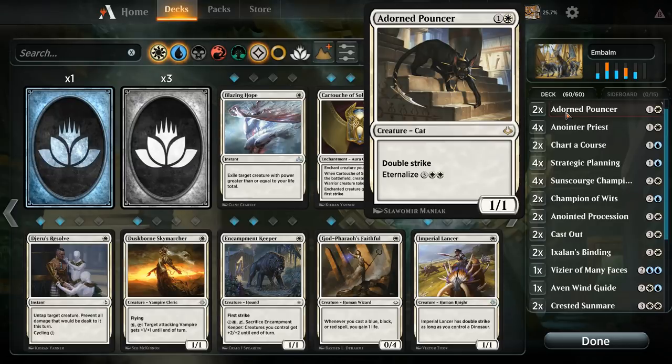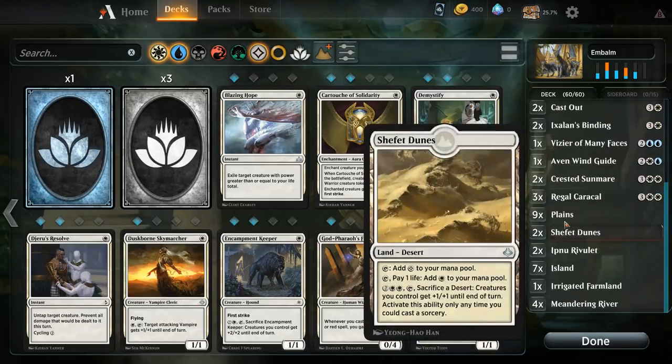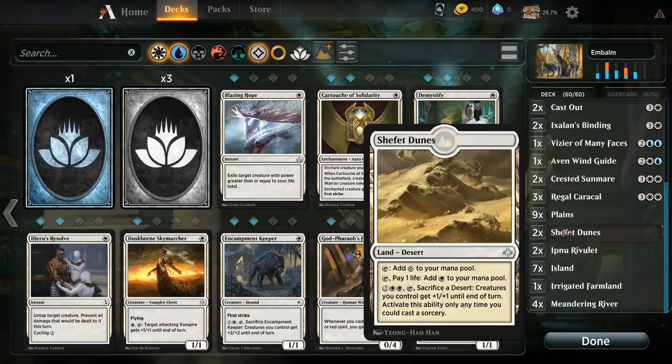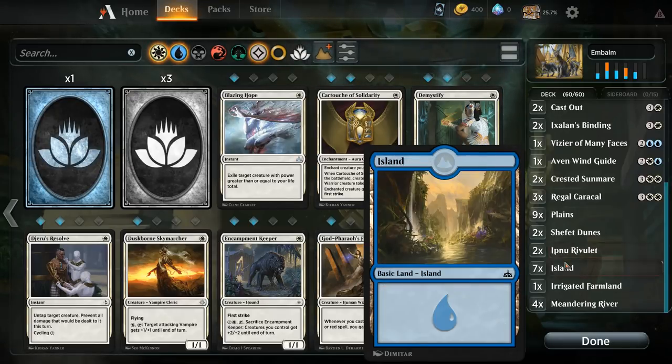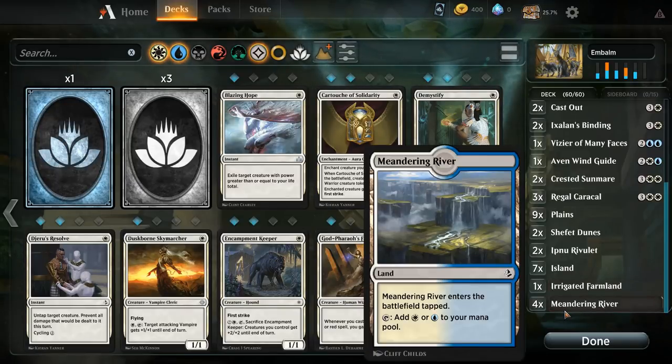Very good deck against the mono-red decks, as long as they don't have Rampaging Ferocidon — you should be able to win most of the time. Our mana base: nine Plains, two Shefet Dunes which can be useful with the Regal Caracal route making lots of tokens and giving them +1/+1. Two Ipnu Rivulet, useful for milling yourself to put embalm creatures in the graveyard, some Islands, one Irrigated Farmland, and four Meandering River.